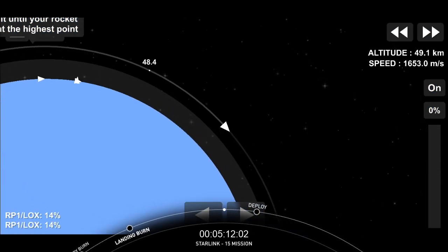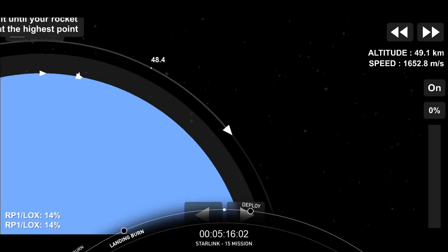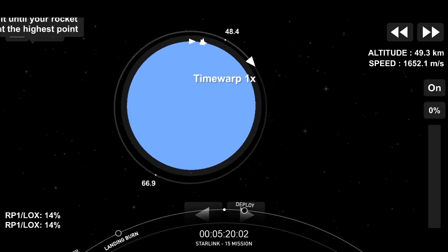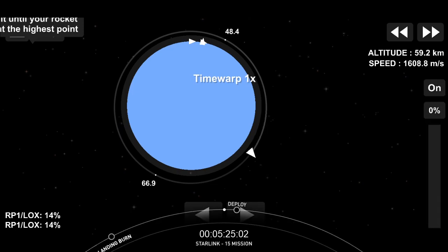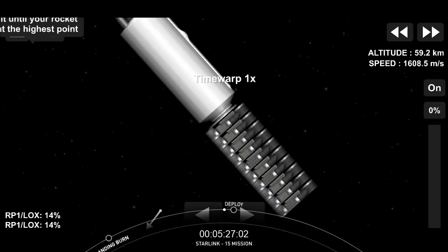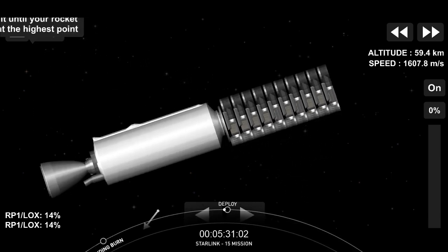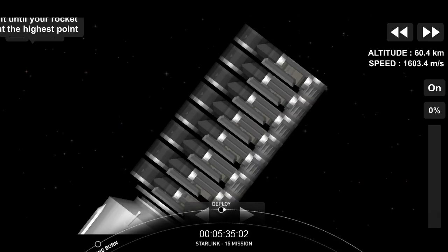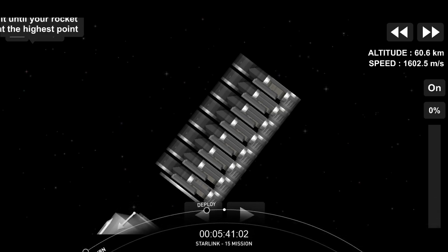And as the smoke clears, we can get a good view there. We just heard the call-out that we had SECO 1, or second engine cut-off 1. And we have good orbit for that second stage. Starlink deploy confirmed — always lovely to see our payload deployment successful on the mission.